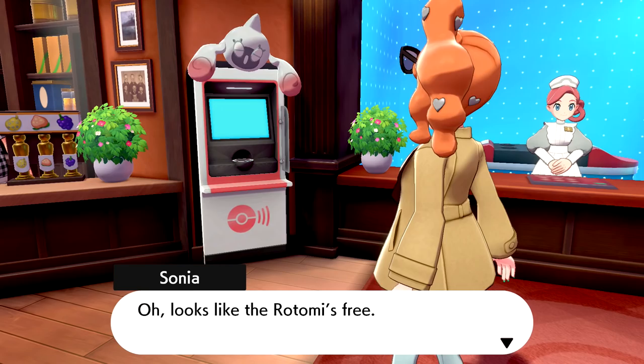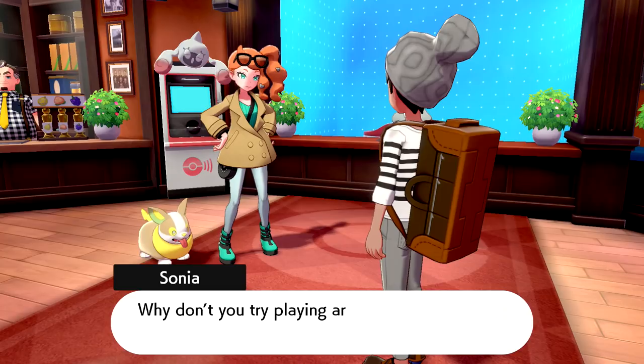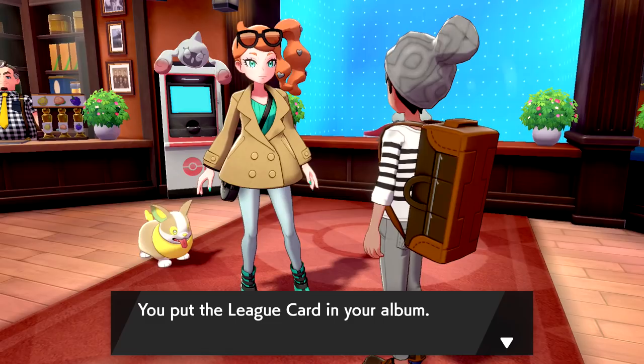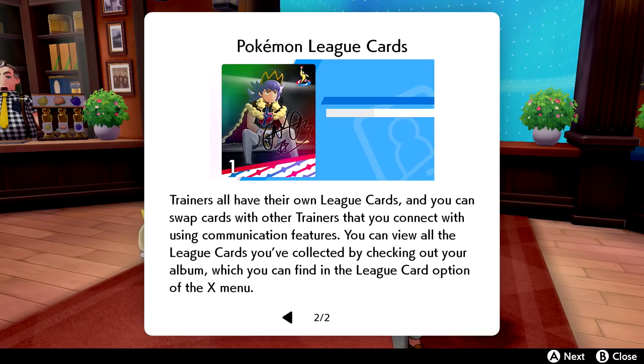Inside the Pokemon Center, the Rotomi is free. Rotomi are a kind of Rotom information service — a handy machine for trainers. You can even use one to customize your League card. Sonia gives us Leon's League card and explains: trainers all have their own League cards, and you can swap cards with others using communication features. You can view all your collected League cards in the album, found in the League card option of the X menu.